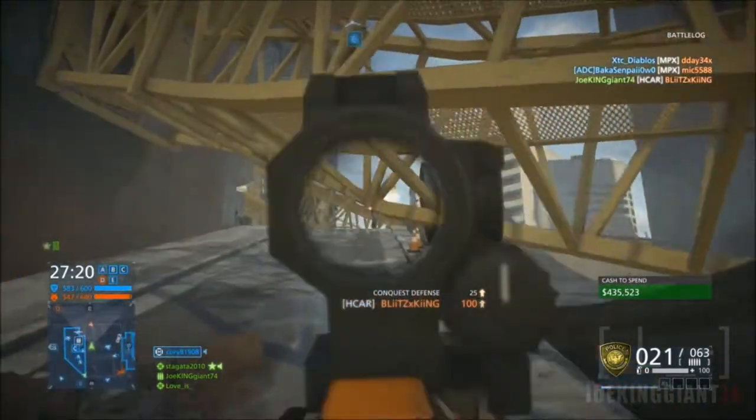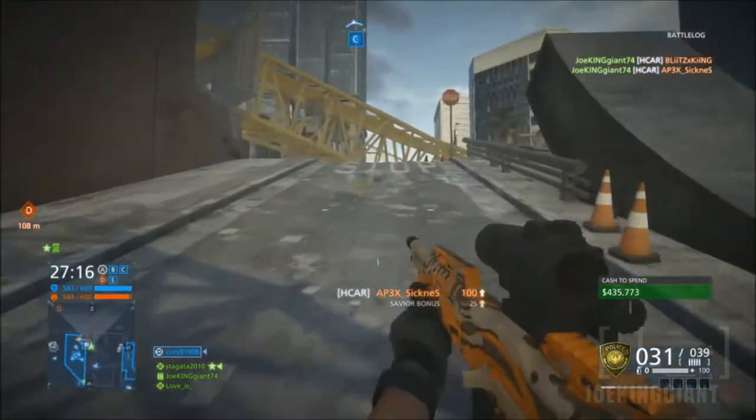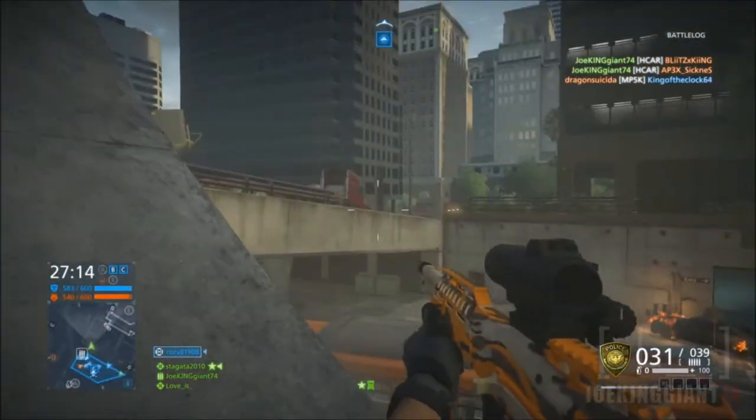The weapon I was using in this gameplay was the H car, which is located in the Enforcer division on the police side. The only way you can unlock it for the criminal side is if you get over 1,200 kills.